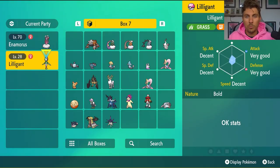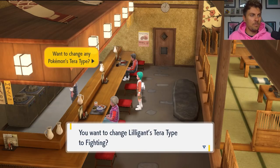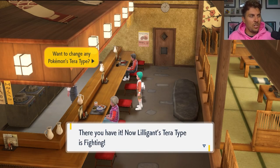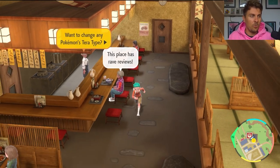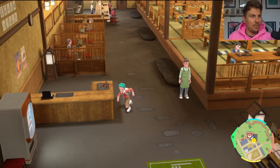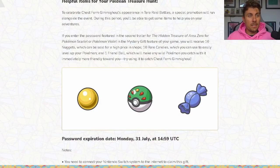With those 50 shards you'll be able to change the Tera typing on any Pokémon you want. We've got a Hisuian Lilligant which is shiny in a Love Ball — this is something I do want as a Fighting type. So we're going to use those 50 free Fighting Tera shards right now and change the Tera typing on Lilligant to Fighting. And as you can see, the Tera typing has changed on the Lilligant to Fighting, so I'll be able to take advantage of that part Fighting type that it has.